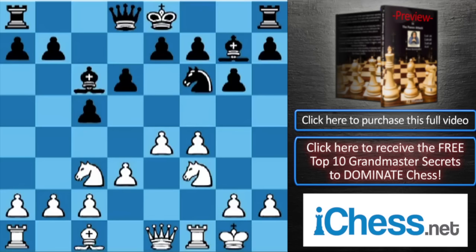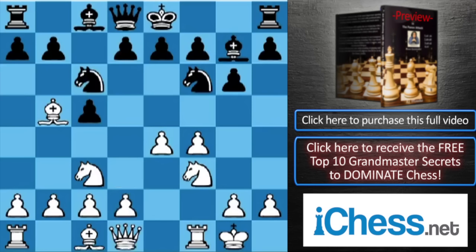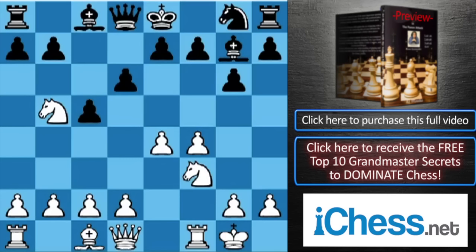We will get to this continuation later. When black goes Nd4 and we castle, the knight is on g8. There is the position where black — we just looked at the Nxb5 move, Nxb5 — and black chose to play Nf6, or d6 first, which transposes to the same position. But there is an important move you have to know.